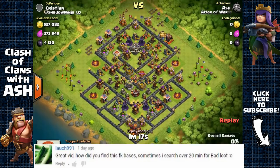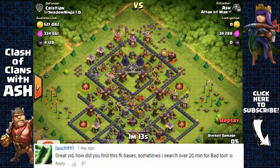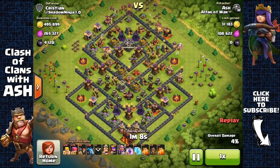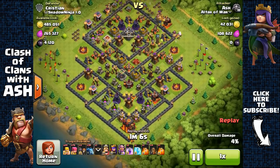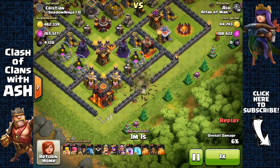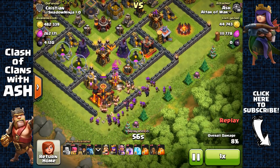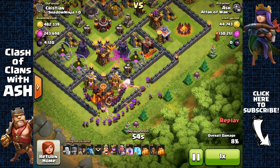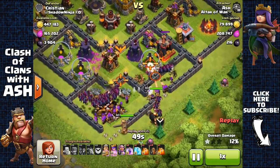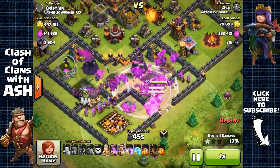Lauch991 asked: 'Great video, how did you find these bases? Sometimes I search for over 20 minutes for bad loot.' Well, I also sometimes search for over 20 minutes and can't find anything. My best advice is keep searching and be patient and you will be rewarded. If you really can't find anything for a very long time, maybe take a break for an hour or two and see if loot has changed. Most of the time it does get better — you just have to keep searching and not give up.